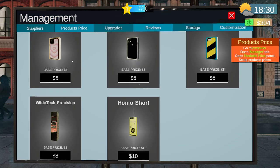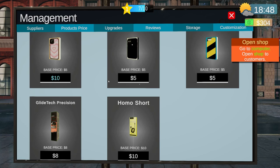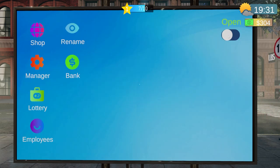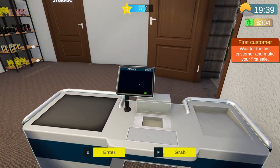In the manager tab under product price, everything we bought is listed with a base price. What I've learned is you can add five dollars to each item — I'm not sure if you can go any higher. If you can, please drop a comment and let me know the ratio. For now, a five dollar bump on any item seems to be okay. Everything's priced — let's open up the store and take care of some customers!